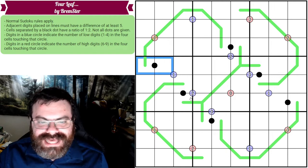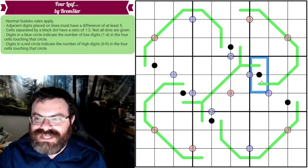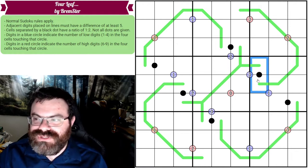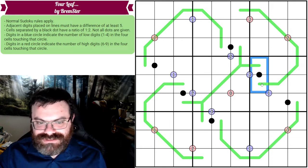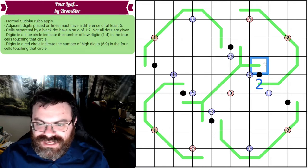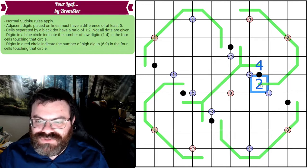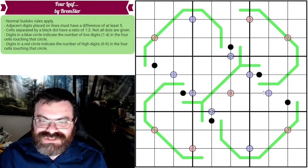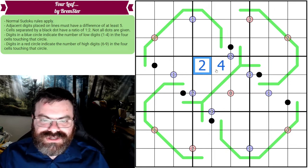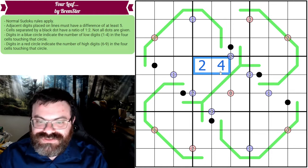We also have black dots on the grid. The digits separated by a black dot have a one-to-two ratio — one digit is exactly twice the other. So if I put a two here, I need either a one or a four next to it. Not all dots are given, so if I put a two and four somewhere without a marked dot, that's perfectly allowed.